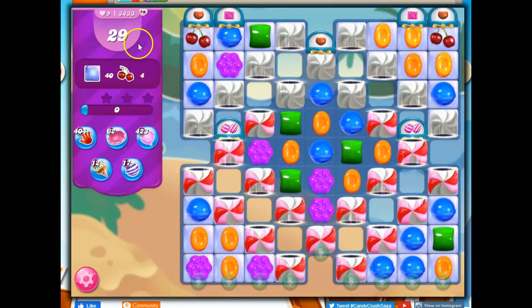It's a hard level — we can tell by the skull and the purple — and we have 29 moves to clear out 40 jelly and collect 4 ingredients. I have 2 on the board, and they're by dispensers. There's also a dispenser here. Unfortunately, those portals are covered by frosting, and the frosting is also covering some of the jelly we need to get to.